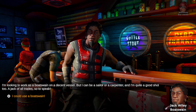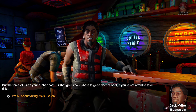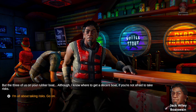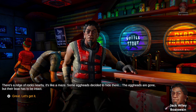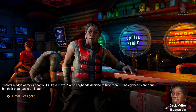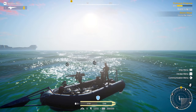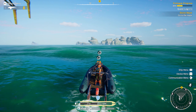A jack of all trades — I could use a boatswain. Don't get any ideas, she's mine. I'm all about the risks. There's a ridge of rocks nearby, it's like a maze. Eggheads decided to hide there. Let's go grab the boat then — he's with us. We've got a yellow exclamation mark telling us where we need to go. It's literally that simple.